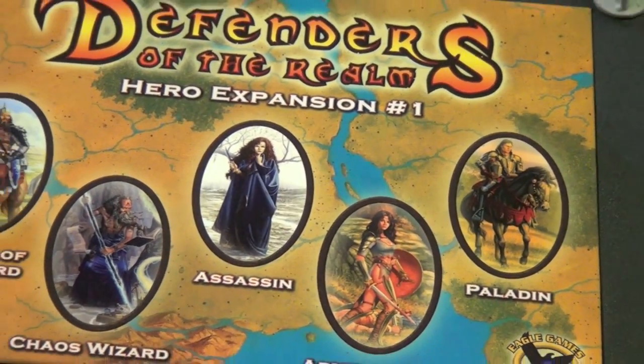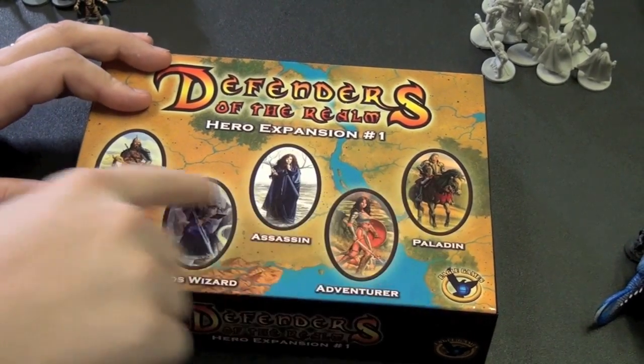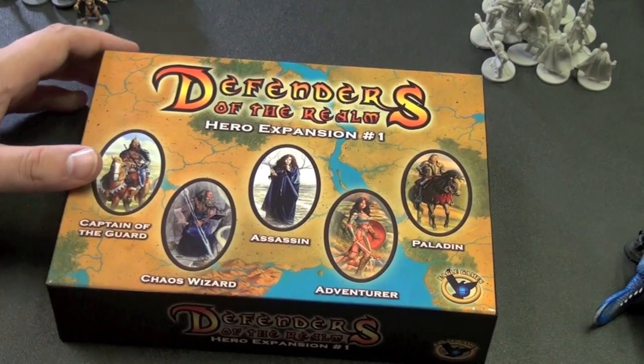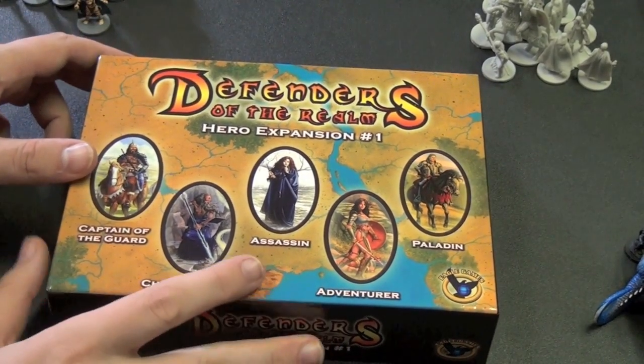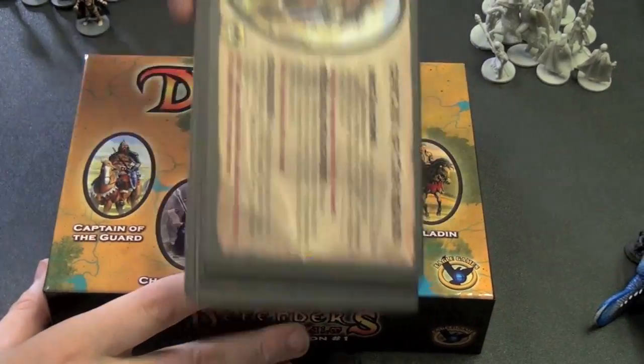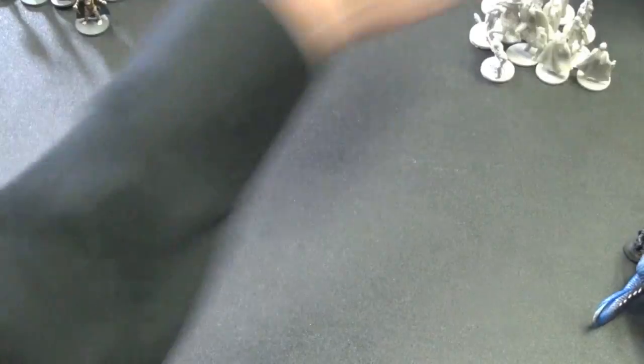So the painted miniatures are nice, but what we want to do here, real briefly, is talk about what comes in these expansions. There's three boxes worth of expansions, and each one comes with four heroes. Now this one has five because it includes the figure for the paladin, which was kind of like a promo figure that you could get. Each of these comes with a bunch of heroes, the hero cards, and a bunch of global effect cards.